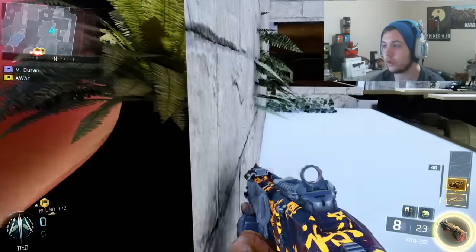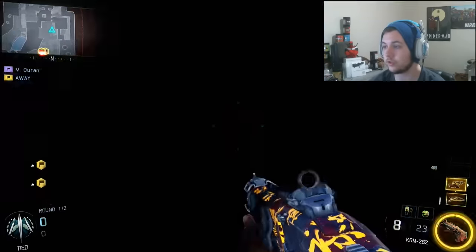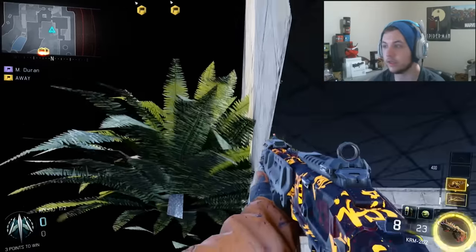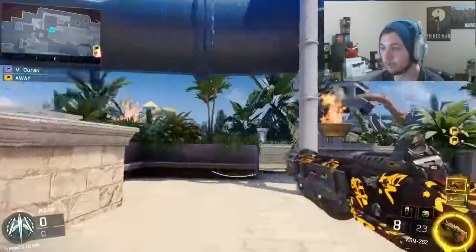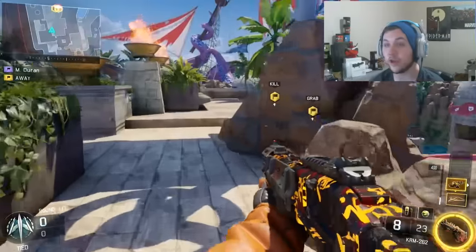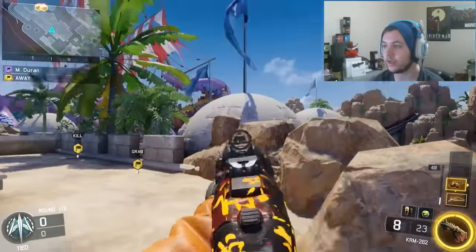Once you see that tree, just kind of keep going slowly. And boom, there you go — honestly thought I fell through for a second. So now you're just going to want to jump at that plant. You kind of get a wall-run animation and it boosts you up right here, and now you're out of the map.